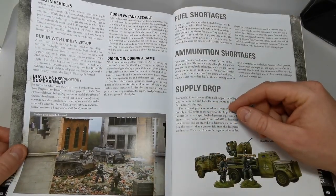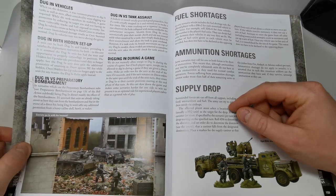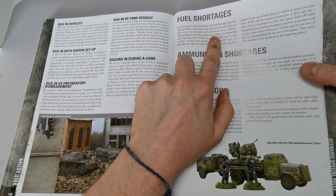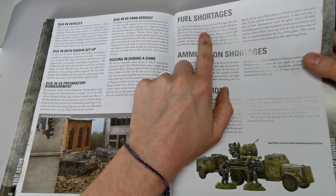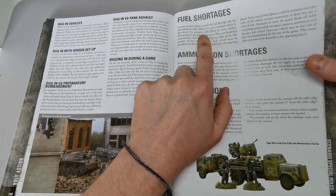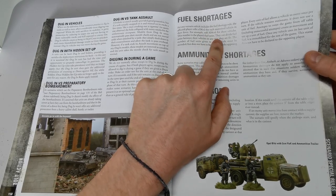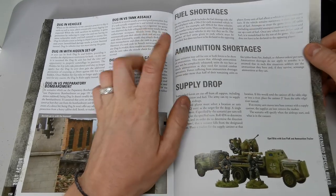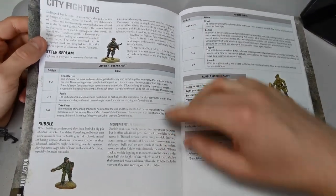Fuel shortages: you roll D6 plus two for each mechanized vehicle in your force, so three vehicles would give 3D6 plus six total fuel. That covers the whole side for the game. Ammo shortages and supply drops follow, along with the full city fight rules.